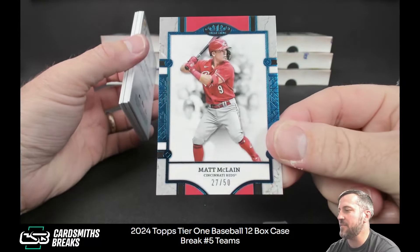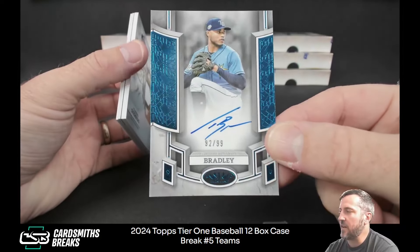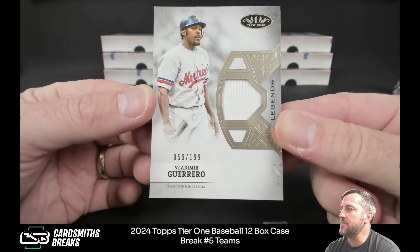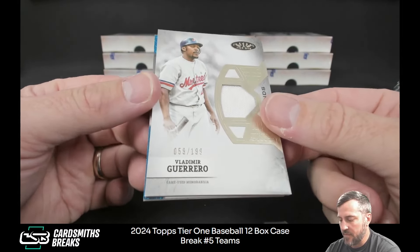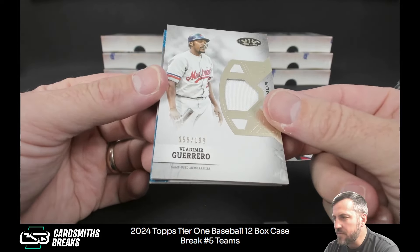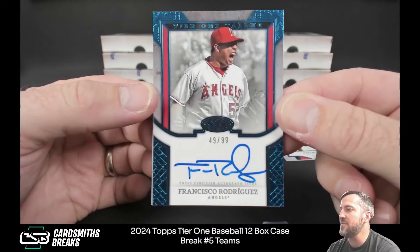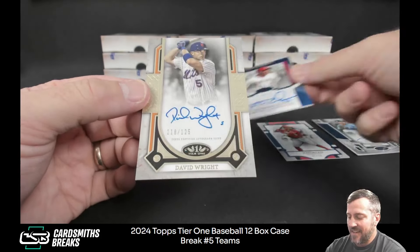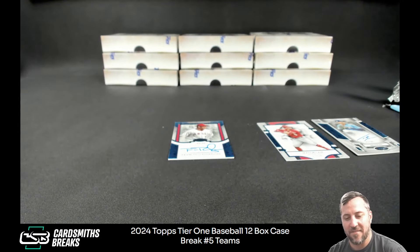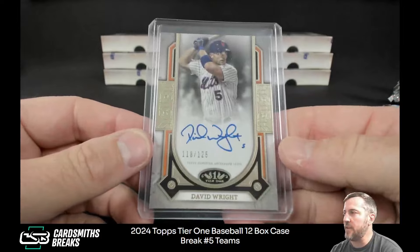Matt McLean to 50 — it's just basic marketing. Taj Bradley autographed to 99. Vlad Guerrero to 199, legends relic. Is that a triple relic or no? Francisco Rodriguez 49 of 99. And David Wright to 125. Me being in a sauna, near death, breaking Tier One — David Wright, another David Wright.